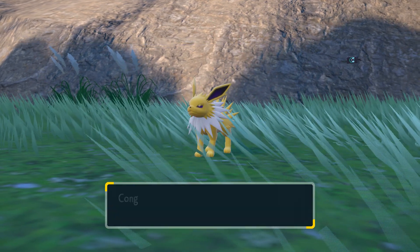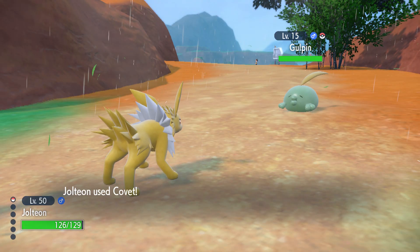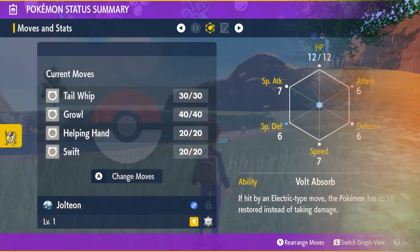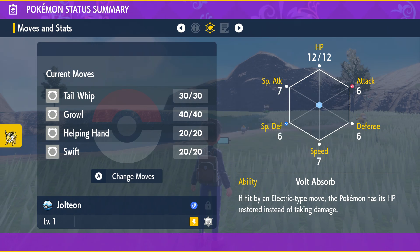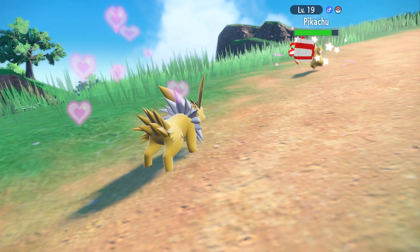And that's where Jolteon is very useful. Jolteon is the only electric type Pokemon in Scarlet and Violet that learns Covet, simply learning it by default requiring literally nothing. All you do is press remember moves and relearn Covet. And since Jolteon is an electric type, it's immune to Pikachu's Static ability.